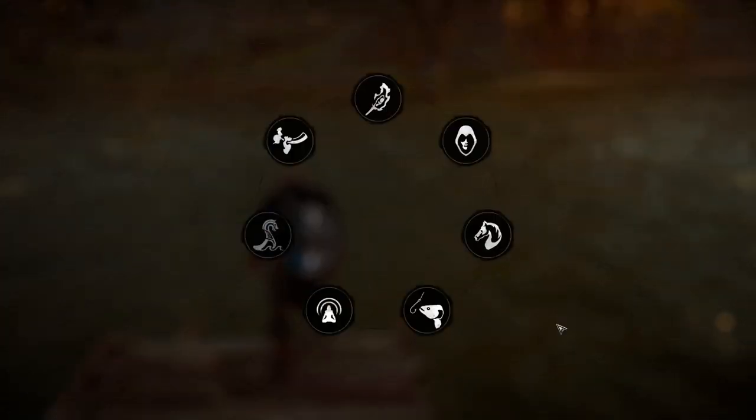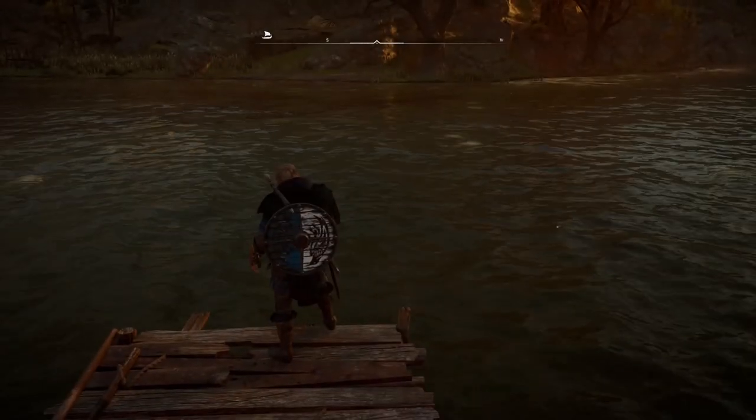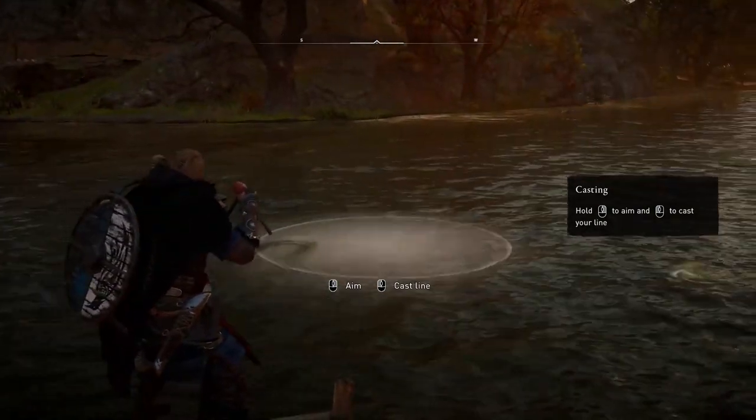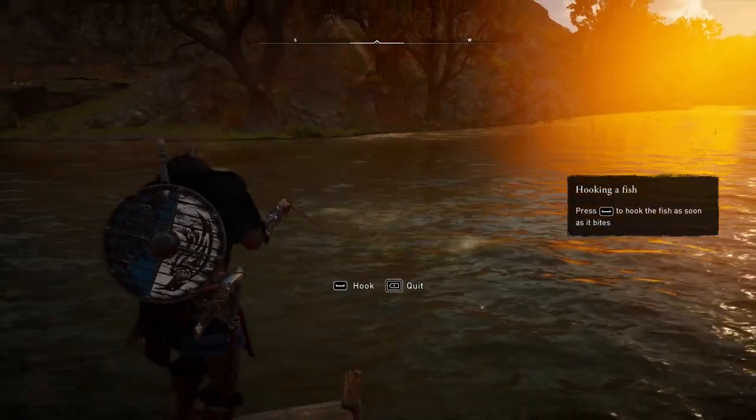Now that you've located the fishing spot, get close to the water. Open your utility item wheel and you will find a new option called fishing line. Once used, you get the fishing tool in your hands, which you need to aim and cast at a specific spot to start catching fish.